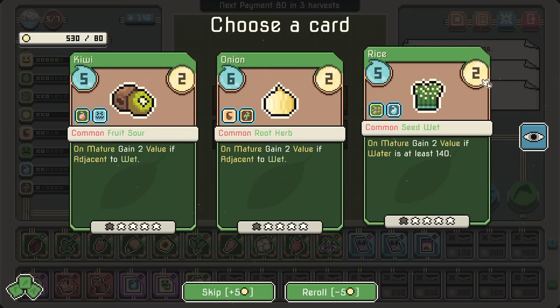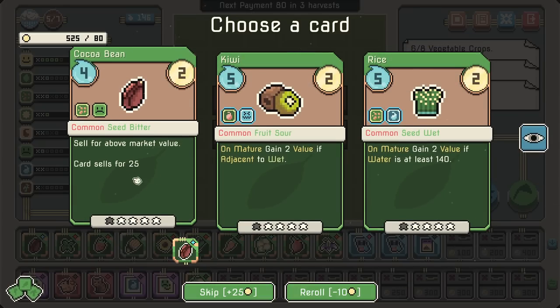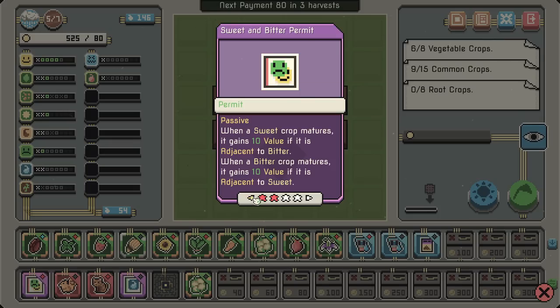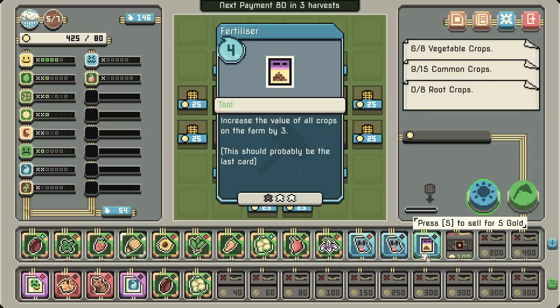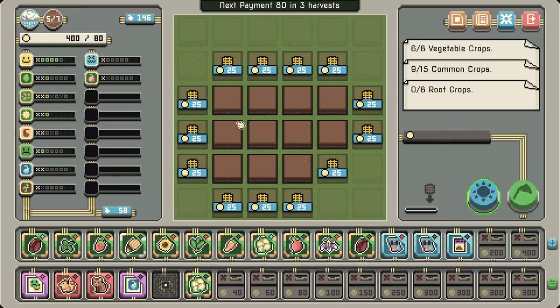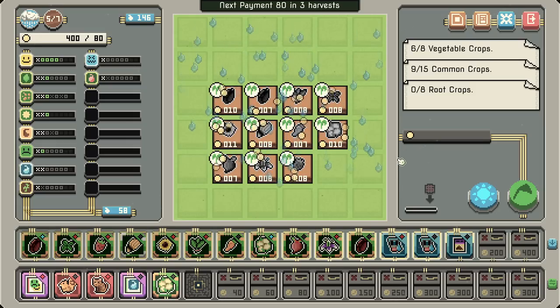We've got to find a spicy thing. We can re-roll for 5 bucks. Combo here. We do have bitter at the very least, so that's giving us value. The cocoa bean — we could just plant another one. Cost 100 bucks for another thing. I think we should do the bitter so we have an extra opportunity to get this permit doing something. That's probably in our best interest.